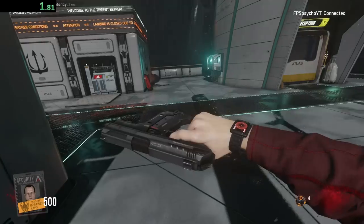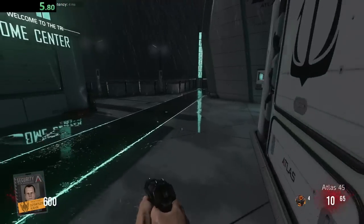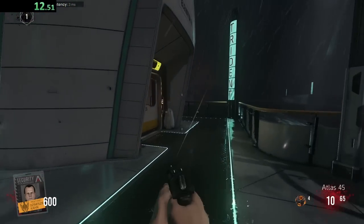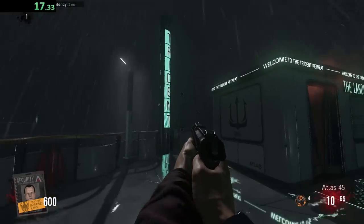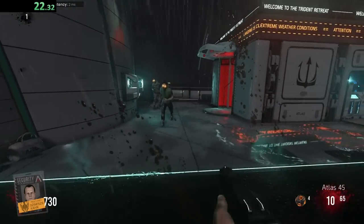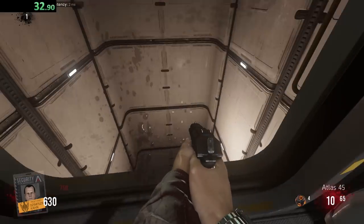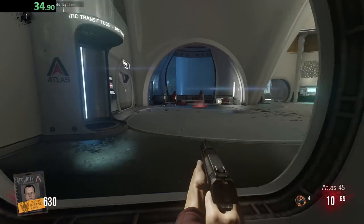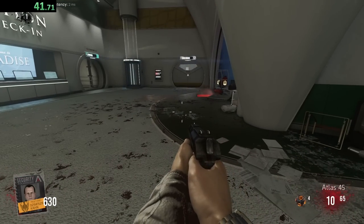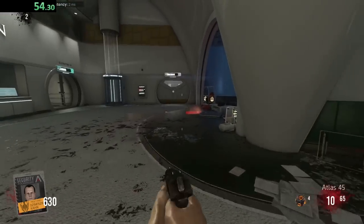Now we're on Descent - playing as Khan this time. Look at that hairline though. The upgrade station in this map I genuinely don't know where it is. Aesthetically this is like the only zombies map that has featured underwater - technically most of the map is underwater, which is pretty cool. Let's just drop down immediately - boom, we just break our legs. I'm thinking about buying the TAC 19 shotgun for 1500, but we've got a lot of doors to open before we can get to pack-a-punch.